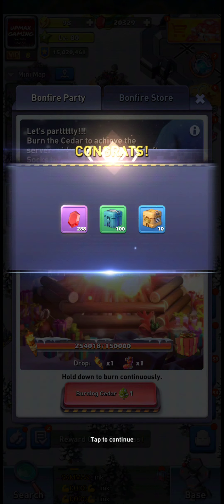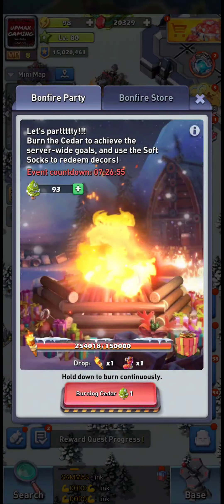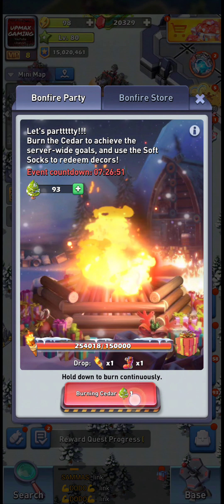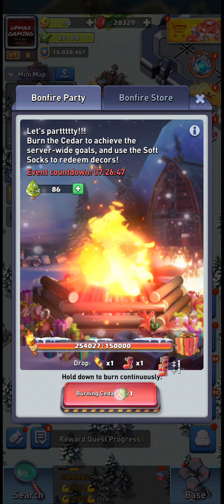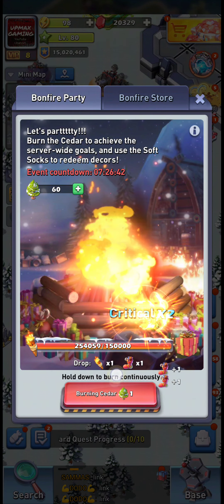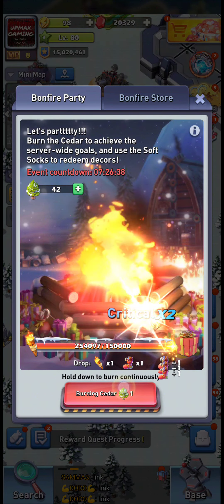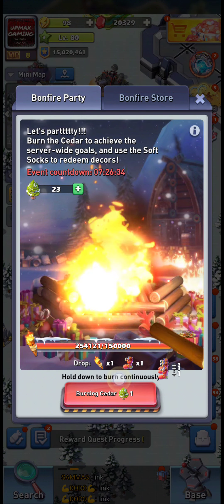There are partially hidden rewards here — not truly hidden, but you can completely forget to get them. They apply to your whole server once you reach certain point thresholds. The whole point of this event is that you go and burn those cedar trees, which you get from the common decoration boxes — decorations that do nothing except be thrown on the bonfire or look nice in your base.